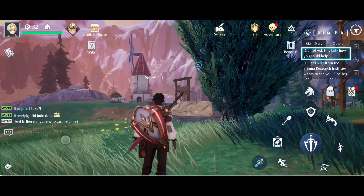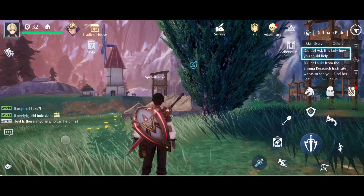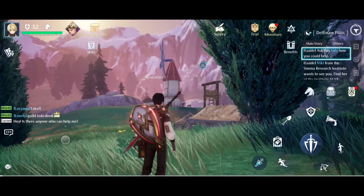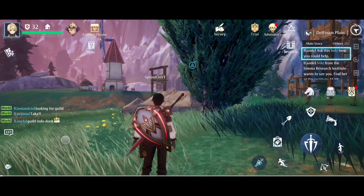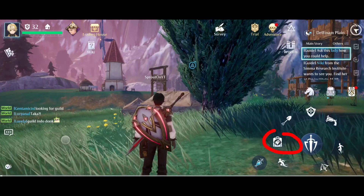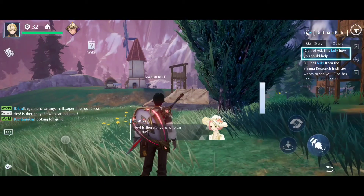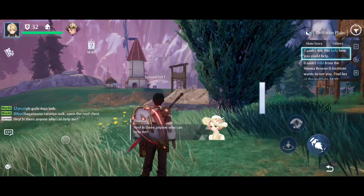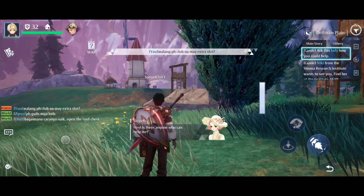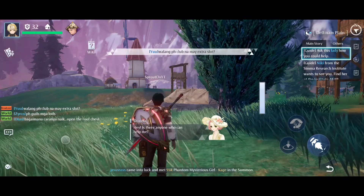Now if you see this windmill in front of me here, there is a chest at the very top of it and I'm going to go get it with the jetpack from all the way over here. So basically to activate the jetpack you click this little button down at the bottom right and it opens up the jetpack menu. You've got three buttons: take off, parachute, and quite literally just stop.